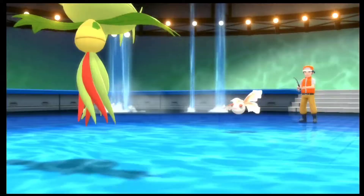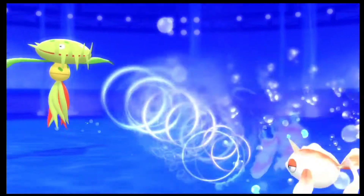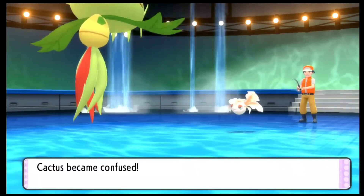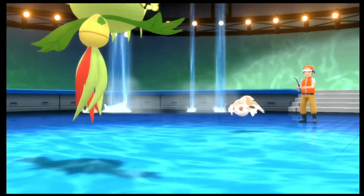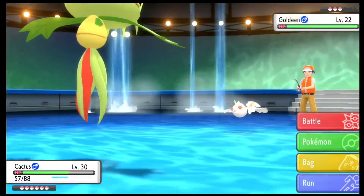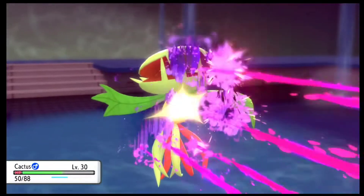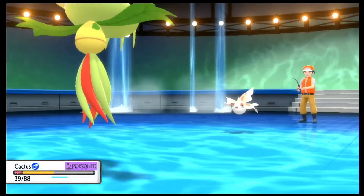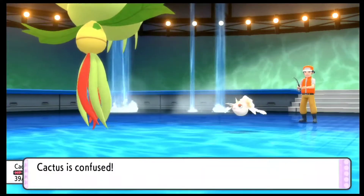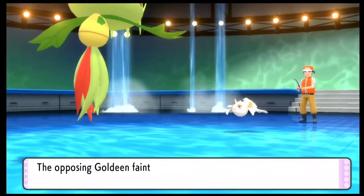I feel like Carnivine can go ahead and defeat the whole thing. Here we have a trainer with a Goldeen, which is really not a good Pokemon — I've never really liked or used Goldeen. My Carnivine is actually confused here, which was pretty bad. The Poison Jab really didn't do too much damage, even though you should expect it to do more, considering that Carnivine is just a Grass type. That actually shows that Goldeen doesn't really have too much attack stat.